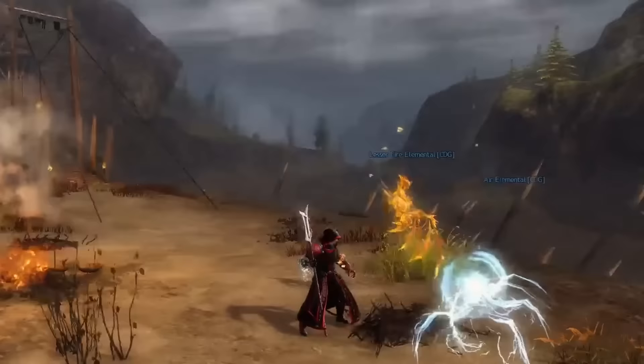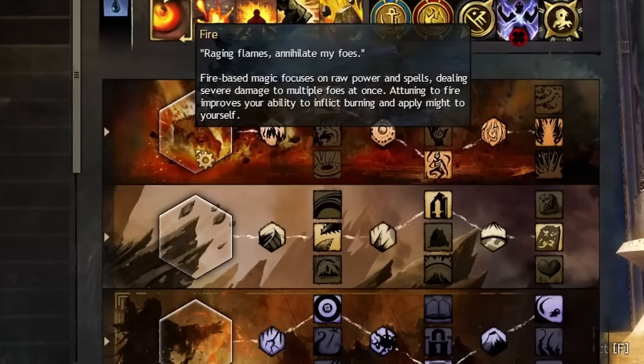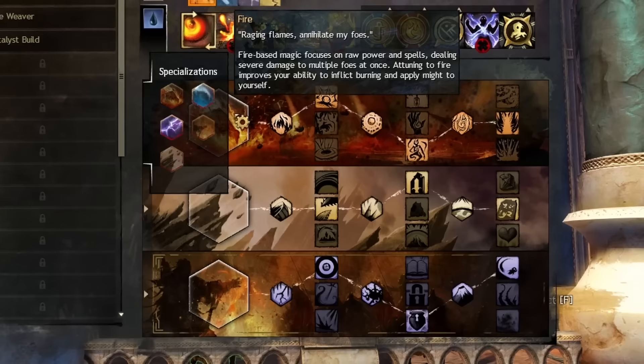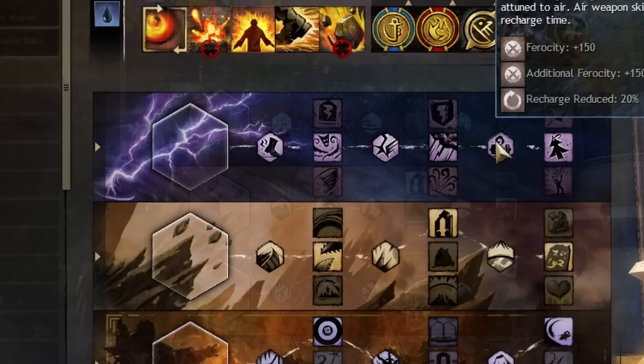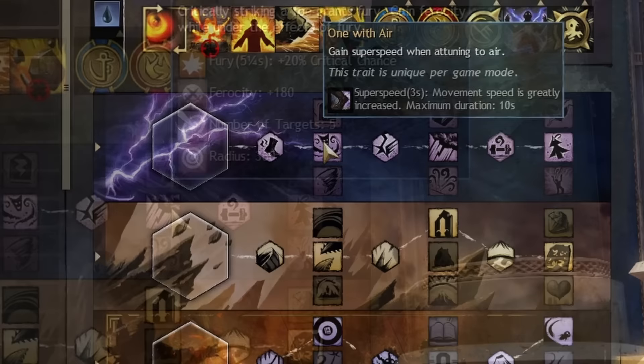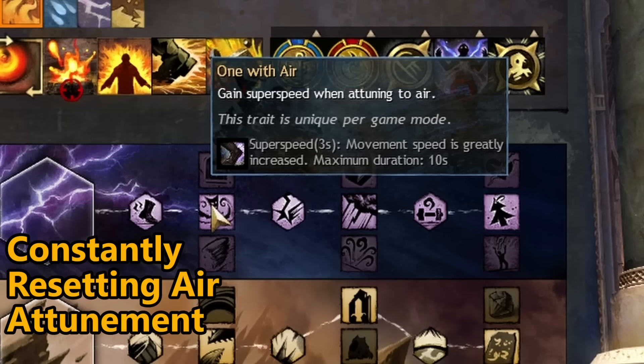Now let's look at your trait lines. Each trait line you choose improves the corresponding attunement you enter. Arcane is the only one not tied to a specific attunement, but improves your attunement swapping baseline, with traits that improve boon uptime, condition, and even healing. For example, the air trait line has "One with Air," which gives you super speed when you switch into air attunement. Paired with the grandmaster trait "Fresh Air," you can drastically increase super speed uptime by critically striking, then switching in and out of attunements, constantly proccing this effect.